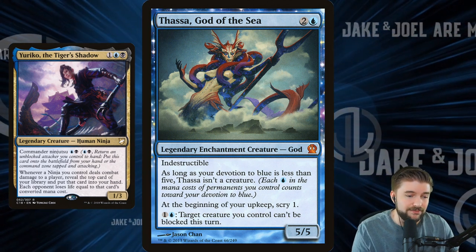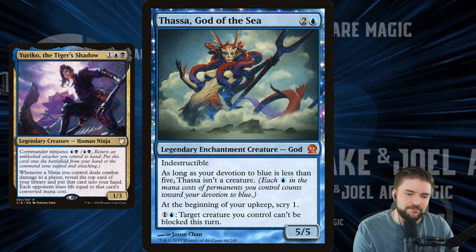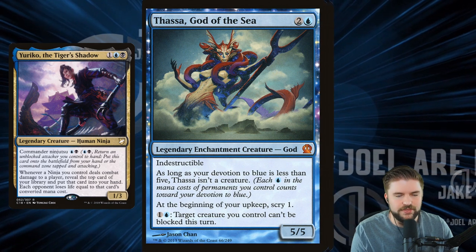Thassa, God of the Sea — at the beginning of your upkeep you get to scry one, plus you've got a nice little synergistic boost: target creature you control can't be blocked this turn. Love Thassa in this deck.